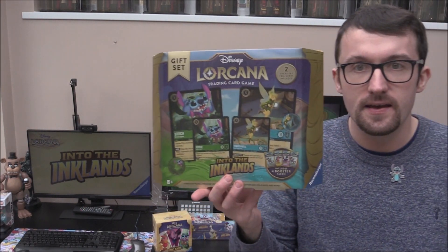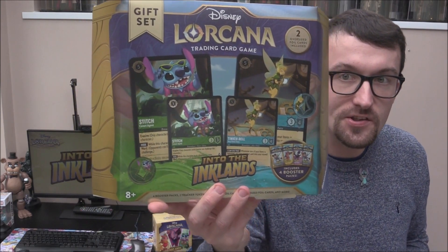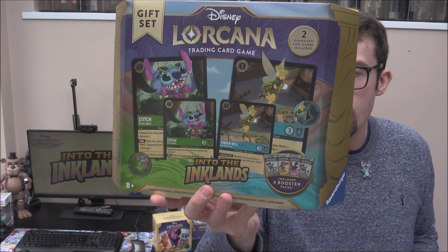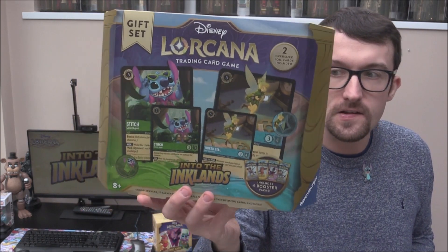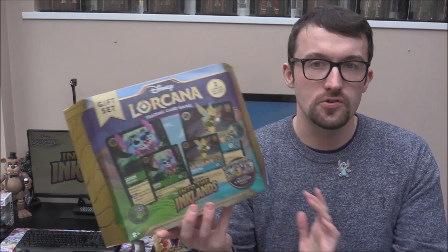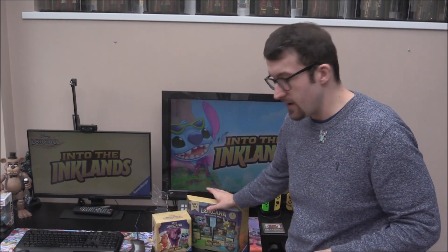We've also got the gift set right here, and of course this one features Stitch. So we get a promo Stitch and also Tinkerbell as well. That's a rare and a super rare in there, at least guaranteed, with jumbos as well. So very excited. These aren't the Disney 100 cards — these are taken from the set, which is quite nice. You do get four packs in here, so we'll have our own opening for this one. And who knows, we might have another one of those coming up as well.